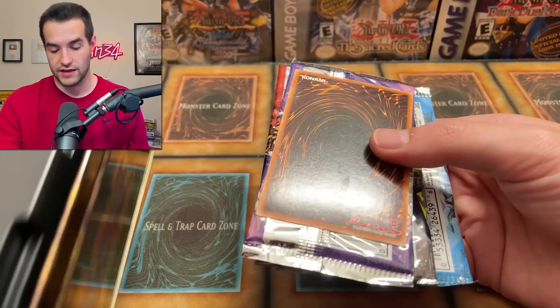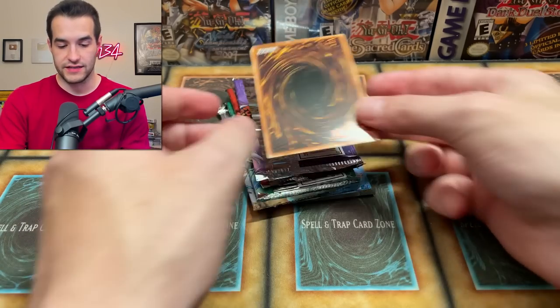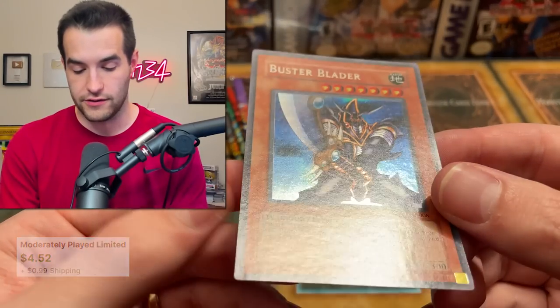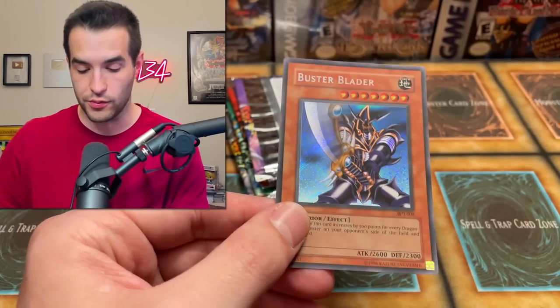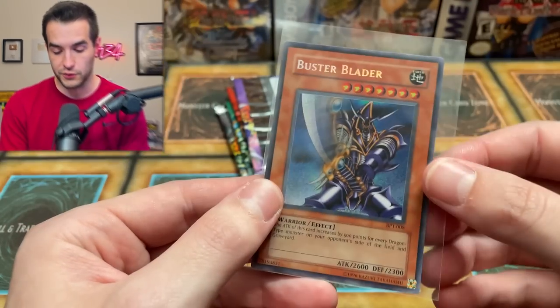There it is. And look at that scuffing on the back — hate to see that. Let's check it out. So the back is in not great shape, and then the front — oh my goodness, that is a pretty card. Buster Blader. Secret Rare. Very beautiful. Very awesome. Glad to have gotten this one.